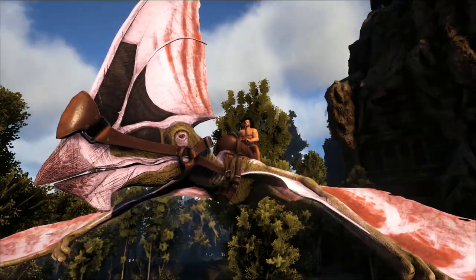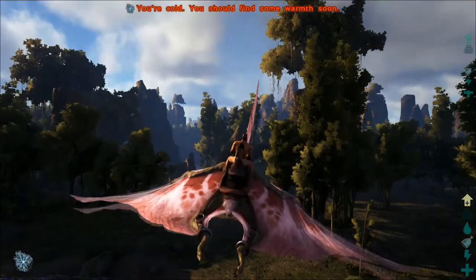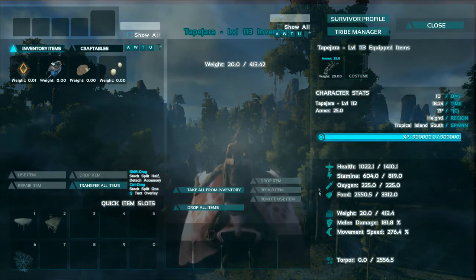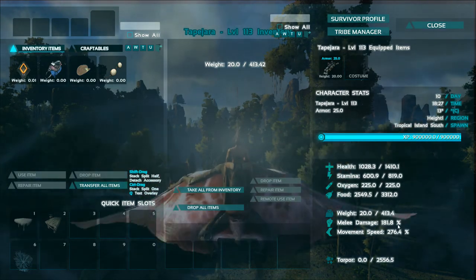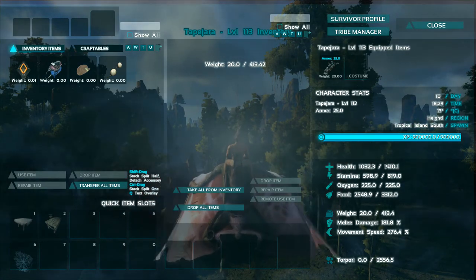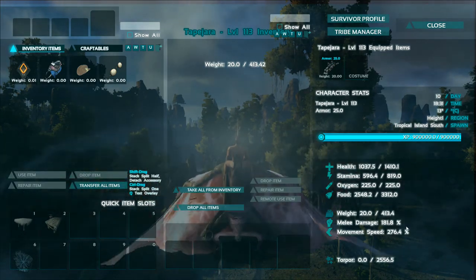I've just tamed up the Tapejara here. I force tamed this guy and fitted a saddle on him so he's all ready to go. I did skill him completely in movement speed — there really isn't much point in doing melee damage, it only goes up by about three percent, and health goes up about 40 or 50 which really isn't too good.